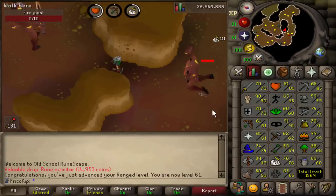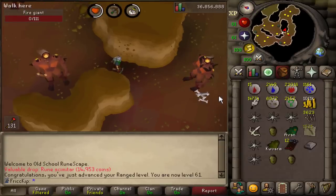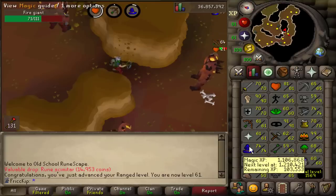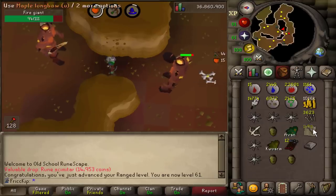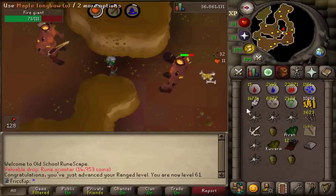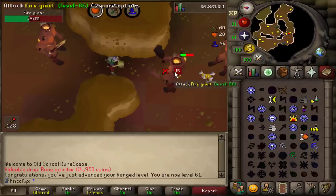The plan for right now is probably just train up range doing Slayer, and I'll be alching in the meantime at the same time, so we're not wasting any time. And once we get 75 magic, we'll start with the super glass making. The timing for alching while using the rune crossbow is a lot easier, because using the rune crossbow is 5 ticks and alching is 5 ticks, so the cycle is exactly the same every time - you don't have to worry about counting ticks.